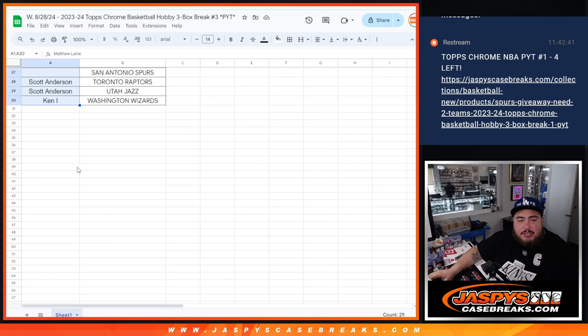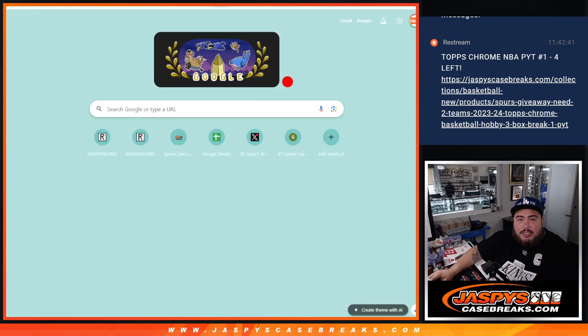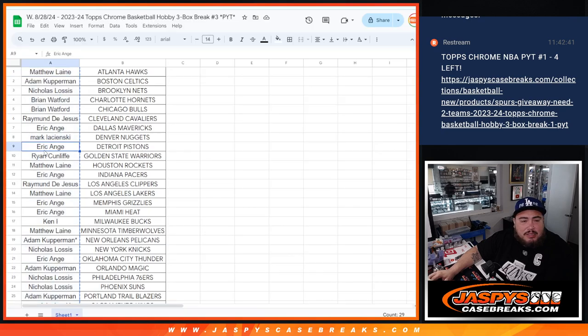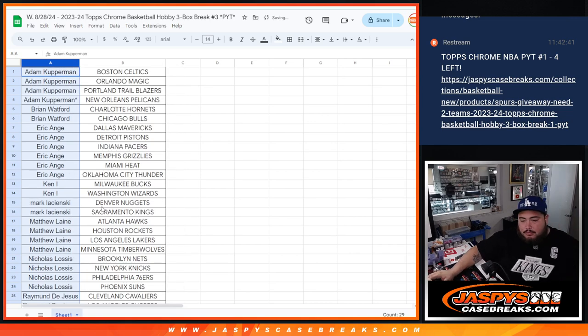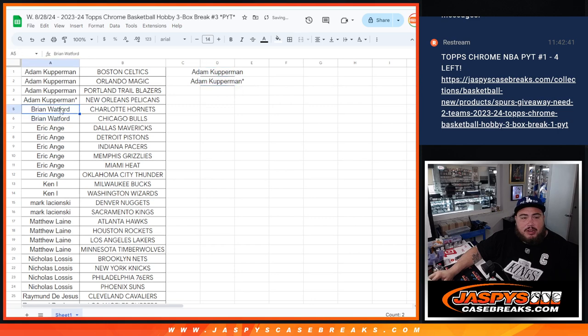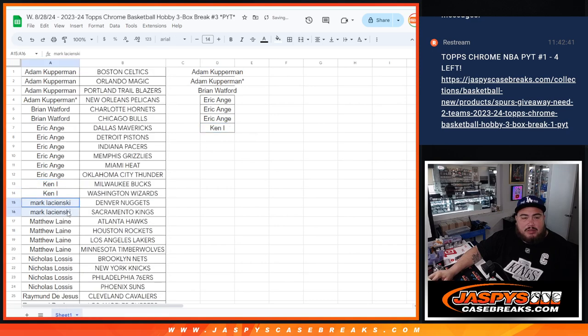We're gonna gather up all the names here and do a quick randomizer. It alphabetizes it. Let's see who has 2 or more. So there you go — Coverman, Last Spawn Mojo got 2 entries, Brian with 2 — that's an entry, EA with 6 — that's 3 entries, Ken with 2 — that's 1 entry.